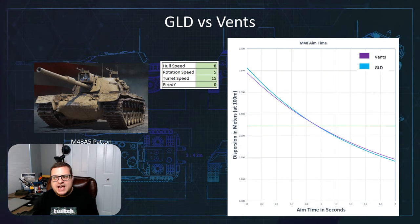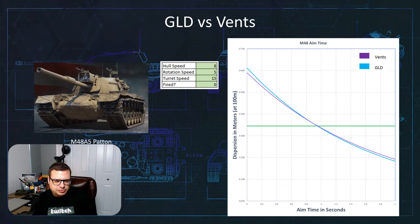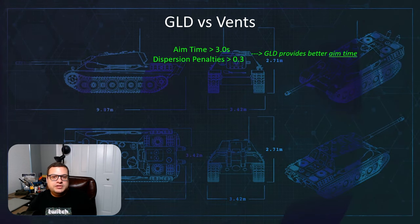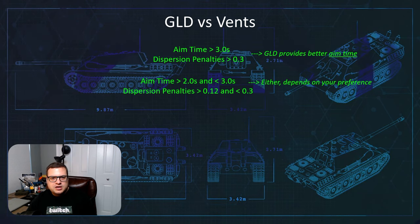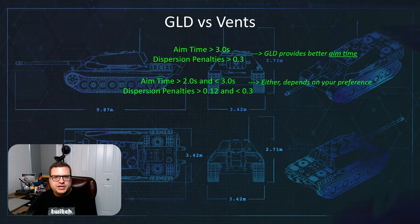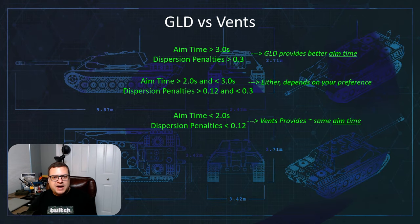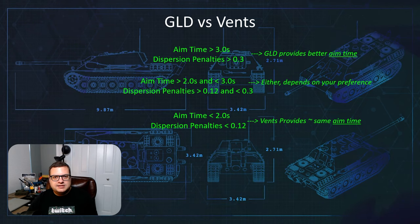We can see that we become fully aimed at the point of convergence. So let's take everything we've learned and put it into a simple rule of guidance. Basically, if your aim time is greater than three seconds and your dispersion penalties are greater than 0.3, the gun-laying drive is going to provide a better aim time advantage. When aim times are greater than two seconds but less than three seconds, or dispersion penalties are greater than 0.12 or less than 0.3, it really depends on your preference. When your aim time is less than two seconds and your dispersion penalties are less than 0.12, vents provides about the same aim time as gun-laying drive — and since vents provide even more benefits than just aim time, always choose vents on tanks that have really good gun handling.